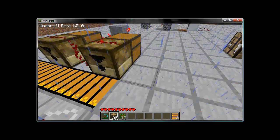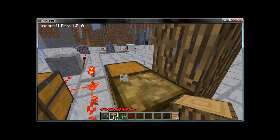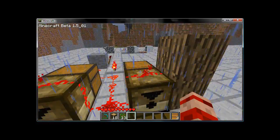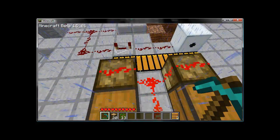To place redstone on top of an allocator, have a block beside it, target the block, and right-click, and it will place the redstone on top of the allocator, which is very handy for doing a setup like this.